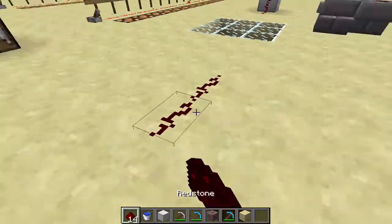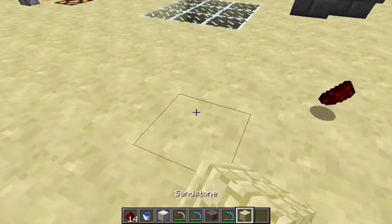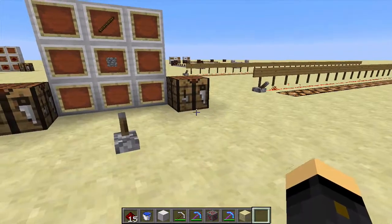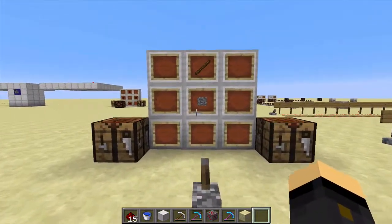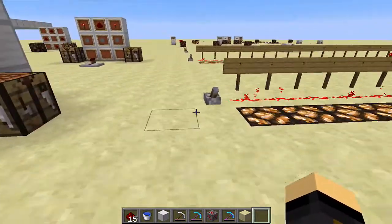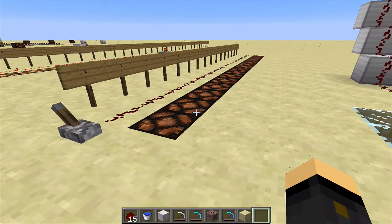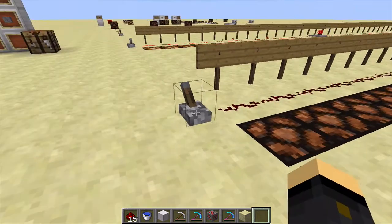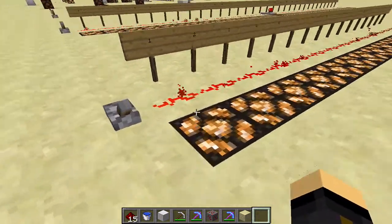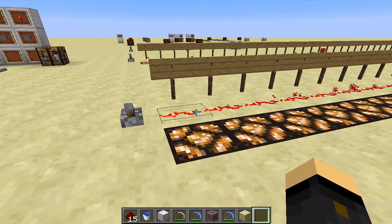Redstone dust, if it's just placed on its own, is pretty useless. The whole point of Redstone is to power it and then to do things with that power. The most basic way to power anything with Redstone is by making a lever — that is simply a cobblestone and a stick. Once you have one, you can right-click it. Right now it's off — the lamps are off and the dust is a brownish colour with no particles. If we right-click again it comes on, and you can see that by the lamps being on. The Redstone dust goes a reddish colour with particles coming off it.